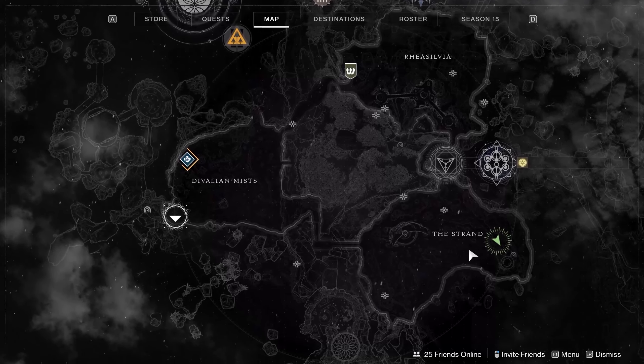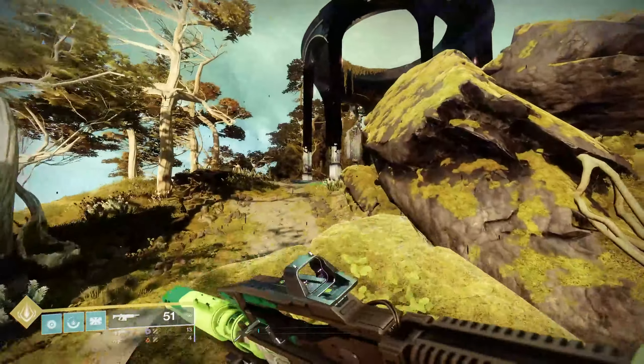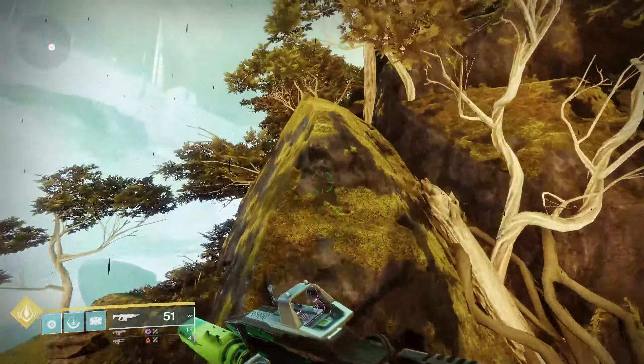For the first skew, which is the Strand Gazebo, jump on over to the bottom right of the Strand area at this nice gazebo, as you may have expected. The skew is on the other side, so climb this little cliffside here and collect your goodies.